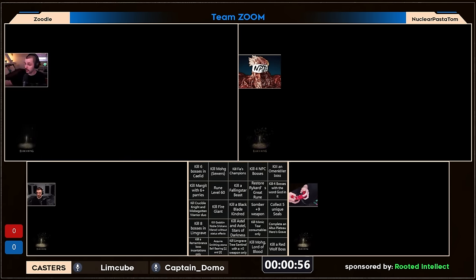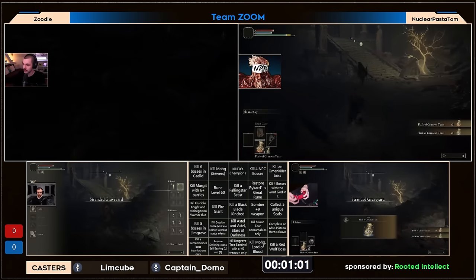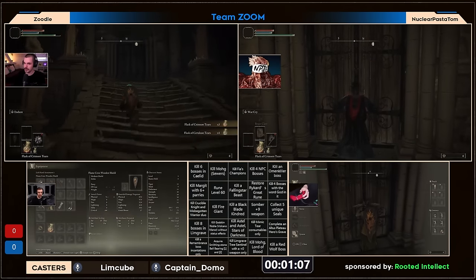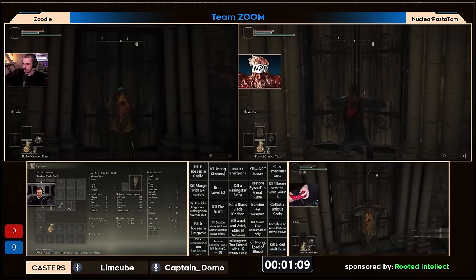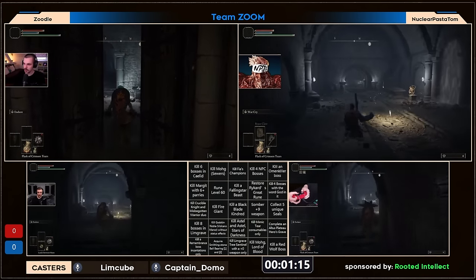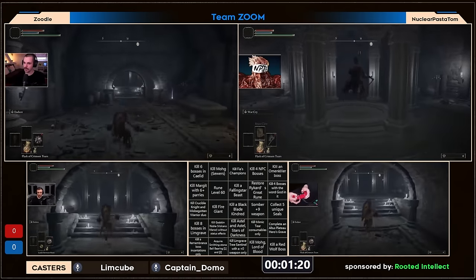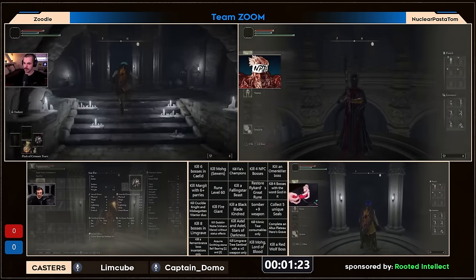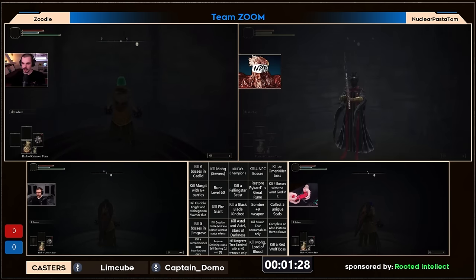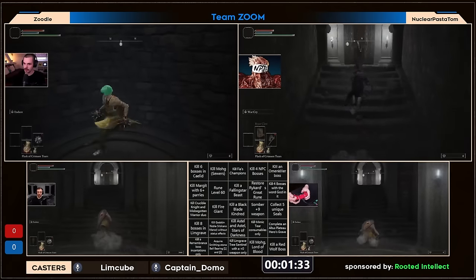I'm definitely curious — I'm expecting someone to maybe go for tree sentinel. We did see that MPT actually started with a different class; he did not go with the star fist, he actually started with what I believe is the longhaft axe. I'm not exactly sure if these players can wield star fist — I know there is a visual bug with the X that shows up even if you can't technically two-hand wield it.